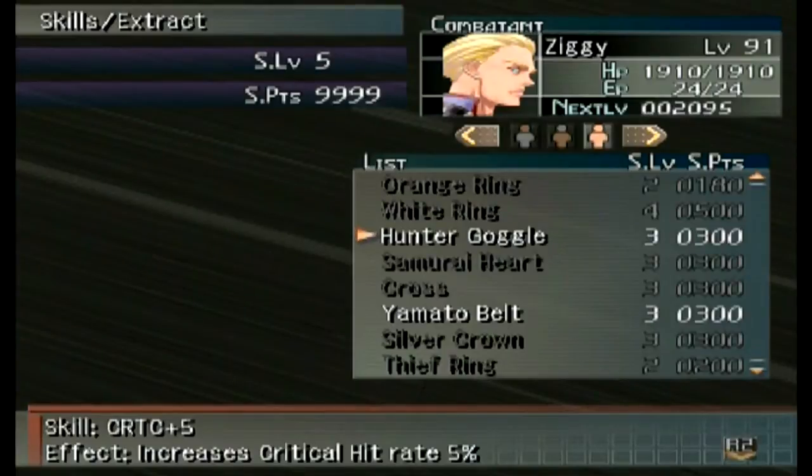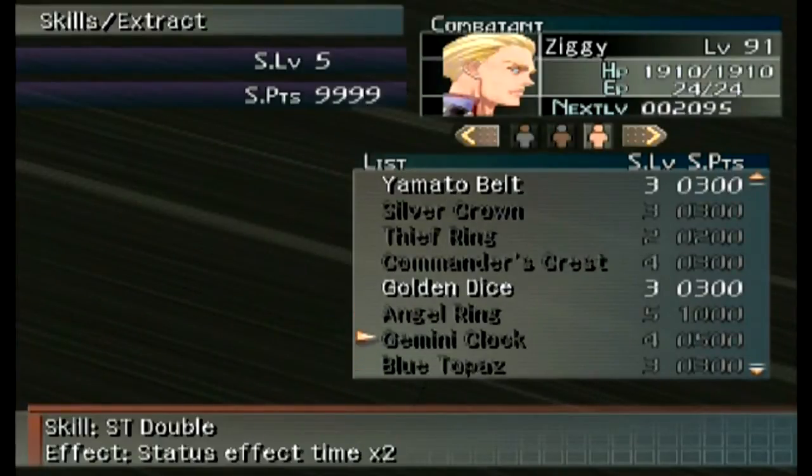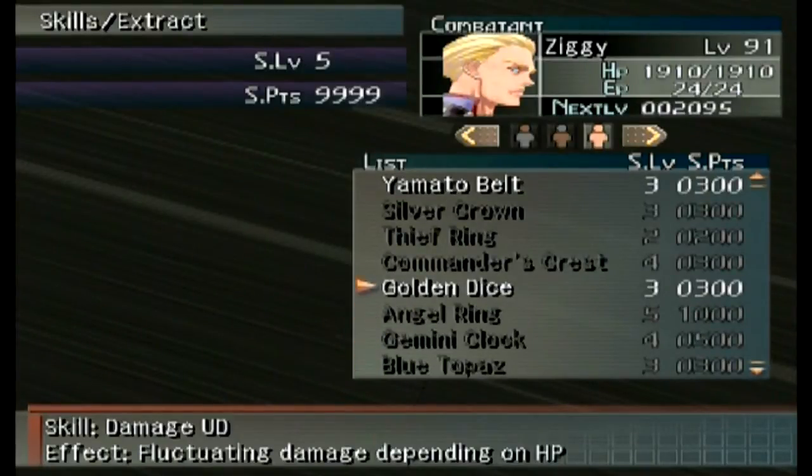From the casino passport, you can take the critical hit five percent up from the hunter goggles. We got the amato belt, which increases your max HP fifteen percent — I think I've gone over that before. Then we got the golden dice, which fluctuates damage based on your HP.